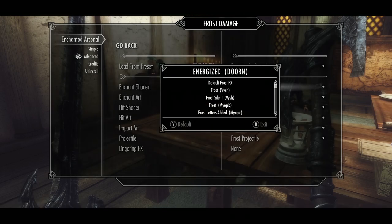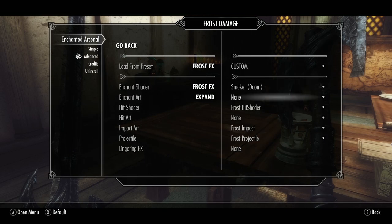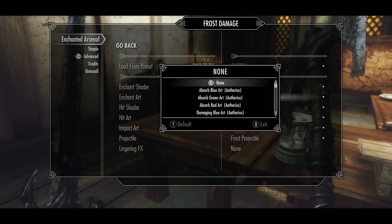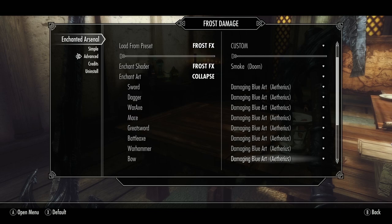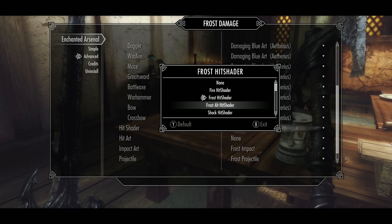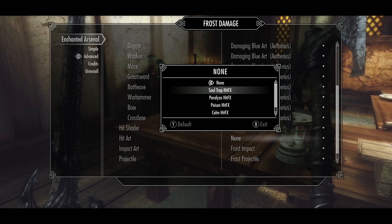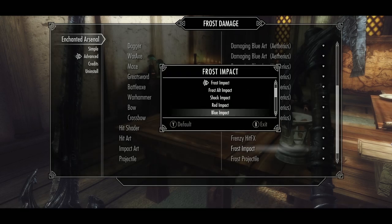You can however also make a custom enchantment. For the enchant shader, which is the pattern you will see on your weapon, I pick Smoke. The enchant art, the 3D animated effect, will be Damaging Blue. You can sort individual weapons if you want, but I don't. The hit shader, which determines the color on enemies' bodies when they get hit, I make blue. The hit art, a 3D animated effect on enemies' bodies, will be Frenzy.